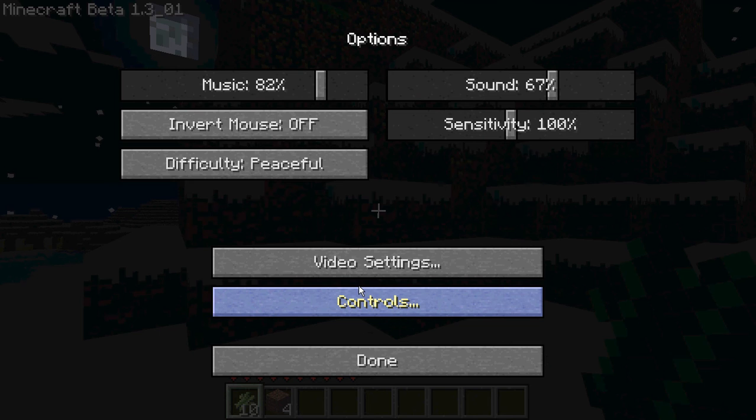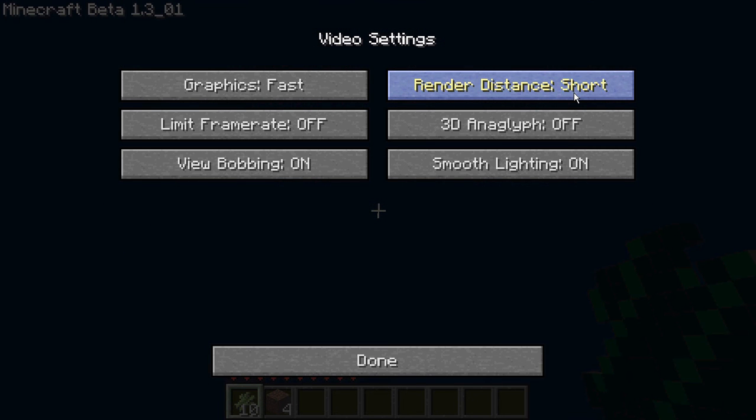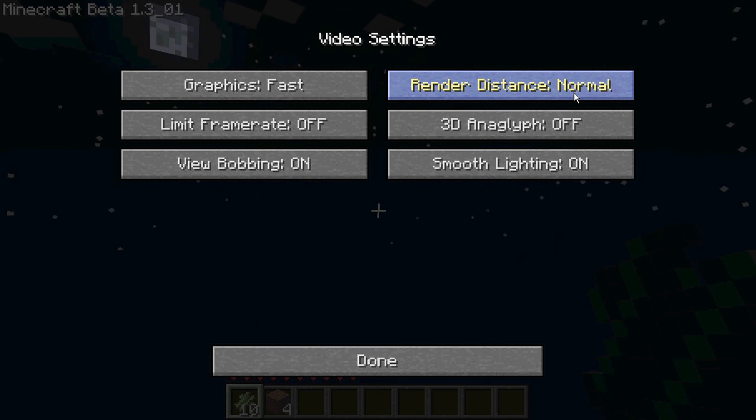Then you go to options — you can see I'm on peaceful, you can change it. Then go to video settings, and the render distance is set to far. Here are the options — just set it to tiny.